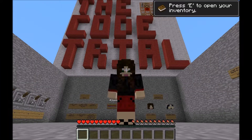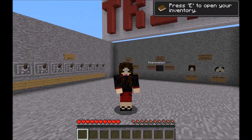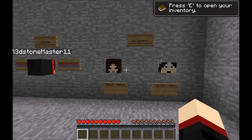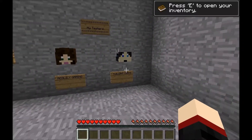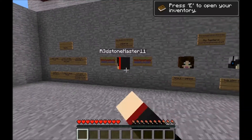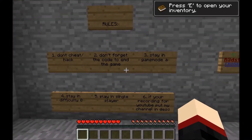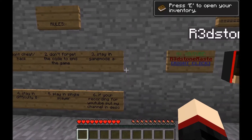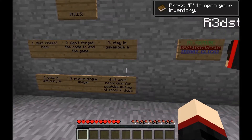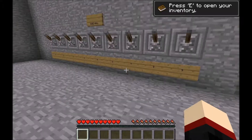Hi, this is CrimsonLily, going to be playing the Code Trial by Redstone Master 11. Okay, let's see what we have here. There's me, Twilight, and Redstone. Don't cheat. Don't forget the code to end the game. Stay in Game Mode A, stay in Difficulty 0. Play in Single Player. If you're recording for my YouTube channel, put my channel in the description.